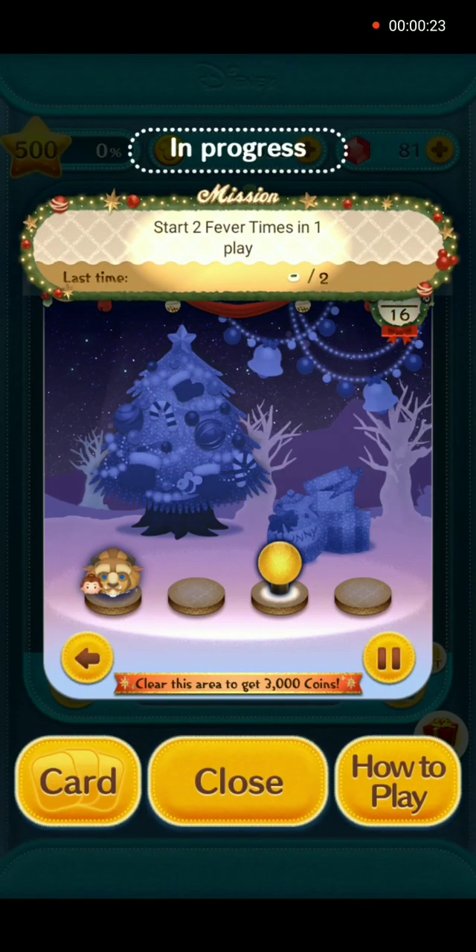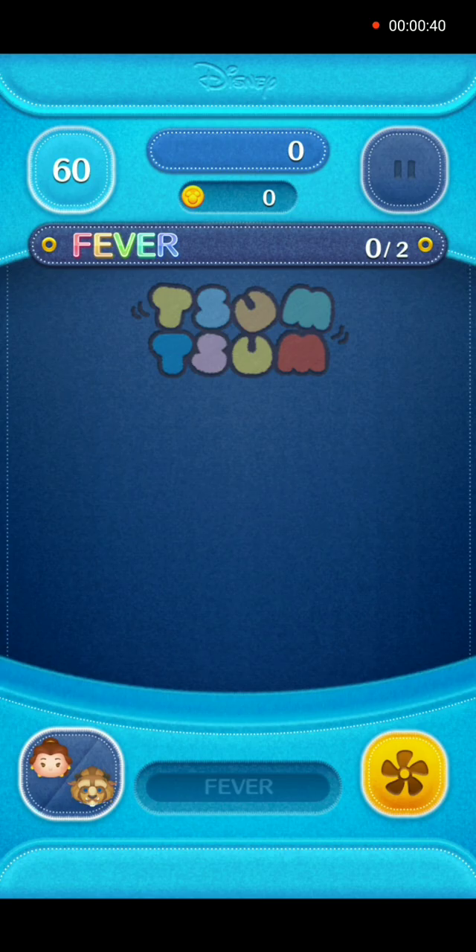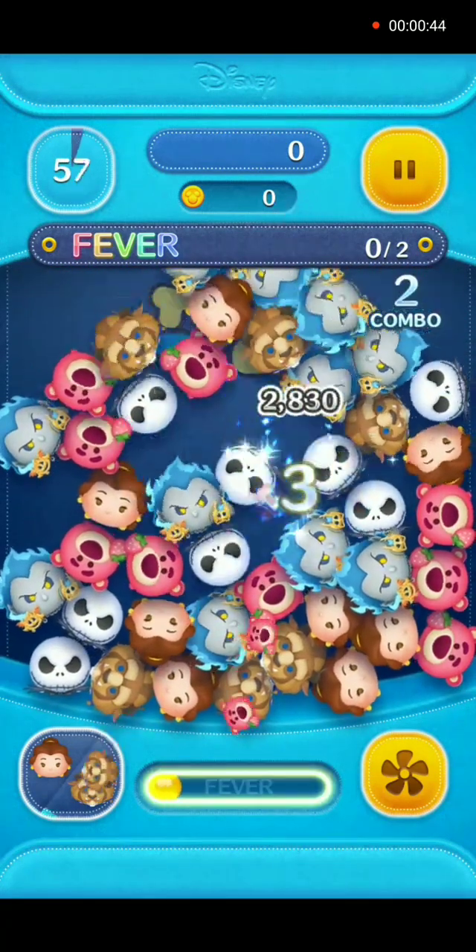Area 1, mission number 1: start two favorite times in one play. We will use Belle and Beast Parasum in gameplay with no power-ups.